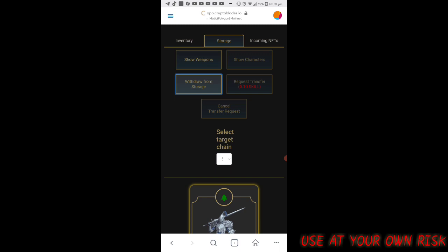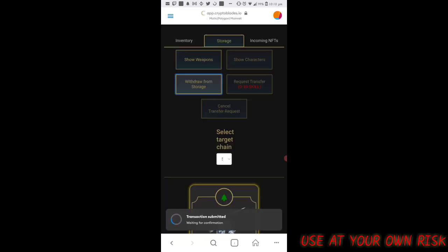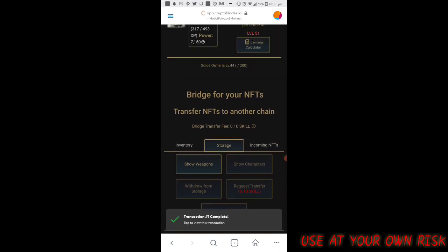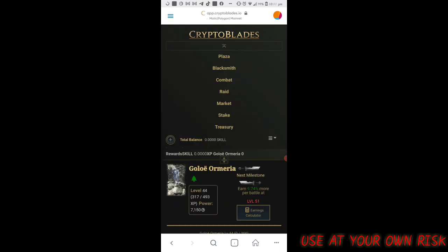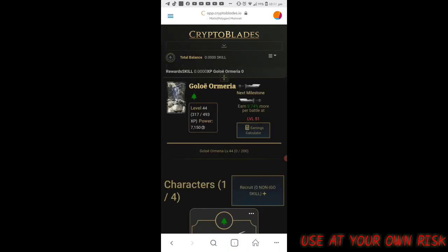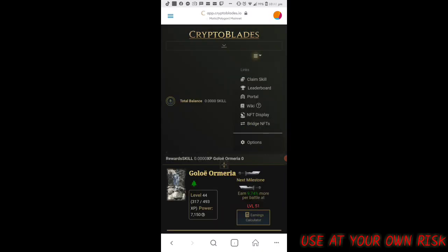Just click Withdraw and your character will be on Polygon network — welcome to Polygon! Here it's already transferred, so we go to the Plaza and our character is there. We have one character transferred with three remaining. Do each NFT transfer individually. Thank you for watching — like, comment, and subscribe!